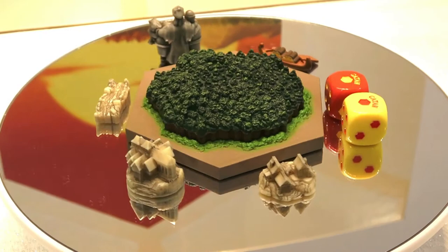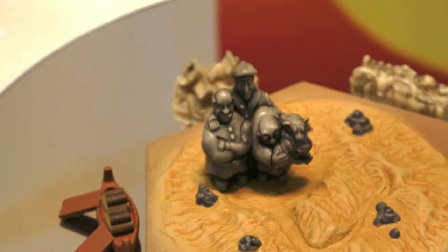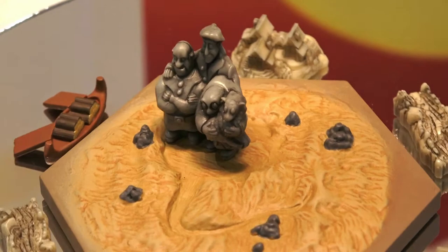The last one to show you will be the desert. You'll get to see the robbers making a final appearance on the desert. Here we have a close-up of the desert — lovely moulding, lovely shaping by Klaus, the way he's crafted the desert. The robbers — even the back of them, you can see the cloak at the back. I love the fact that the robbers are holding a sheep because they do steal resources from players in the game, so it's only apt that one of them happens to have a sheep in his hand. Great touch.